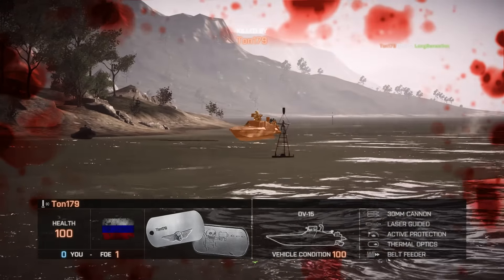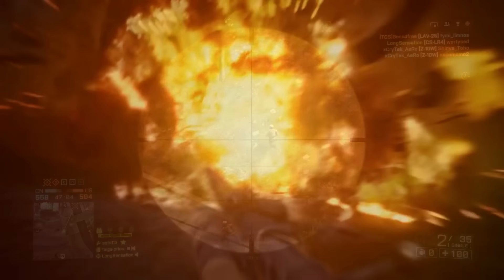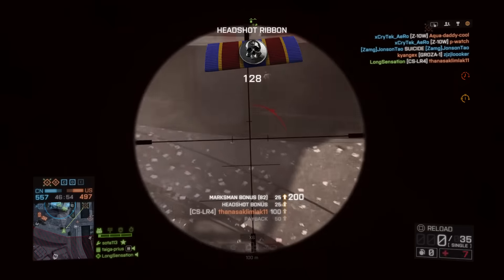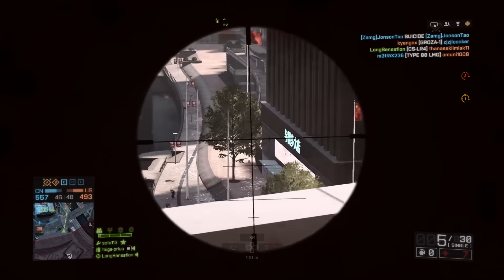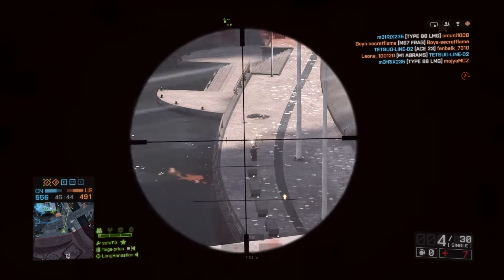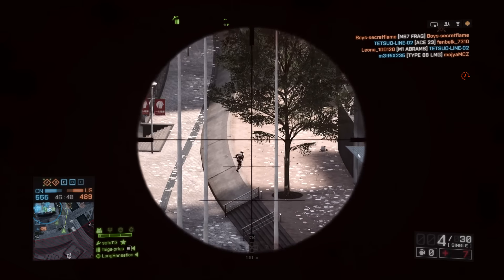First of all, let's confirm the first weapon that will be coming to Battlefield 1 — that is going to be the Gewehr 98 sniper rifle. We've seen this for a short duration during the trailer with a side-mounted scope. Side-mounted scopes were very popular during World War 1, allowing soldiers to peek around corners and above trenches without exposing much of their head and body, which would otherwise make them an easy target for opposing snipers.